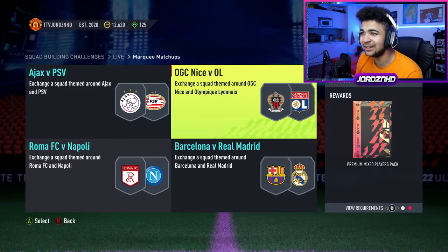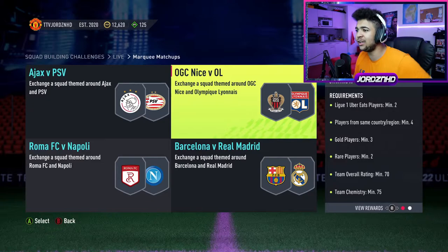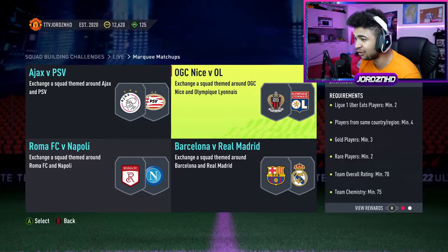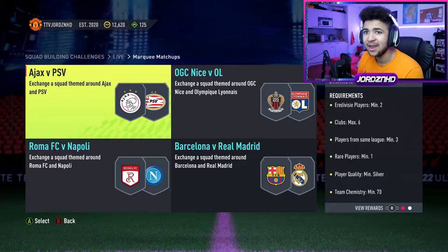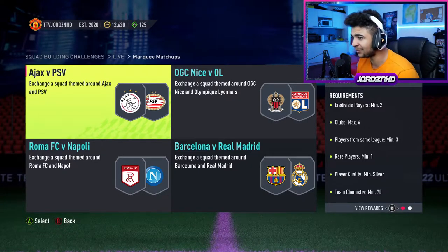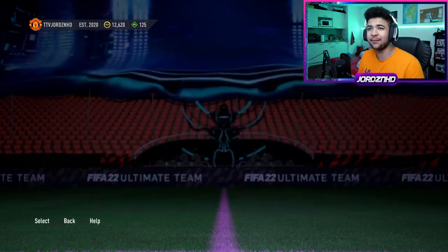Then you've got OGC Nice versus Olympique Lyonnais. For a Premium Mixed Players Pack, you need Ligue 1 Uber Eats players Min 2, players of the same region or country Min 4, Gold players Min 3, Rare players Min 2, 70 overall with 75 chem. And then the last one is Ajax versus PSV Eindhoven — RTTF players Min 2, clubs Max 6, players of the same league Min 3, Rare players Min 1, min silver, 70 chem.